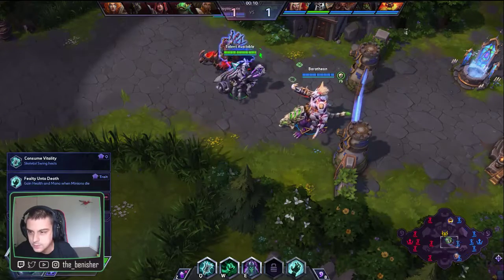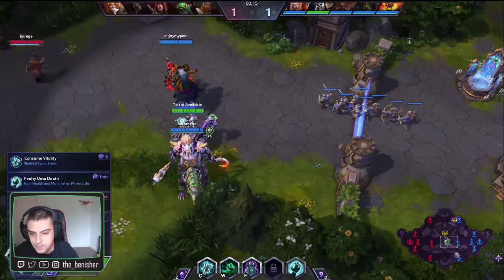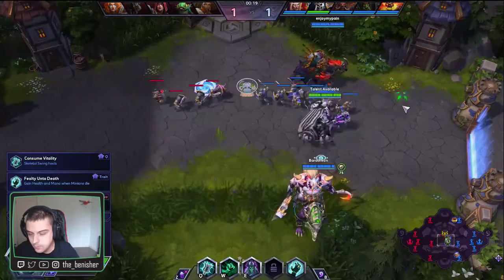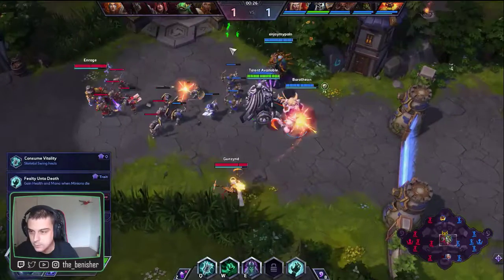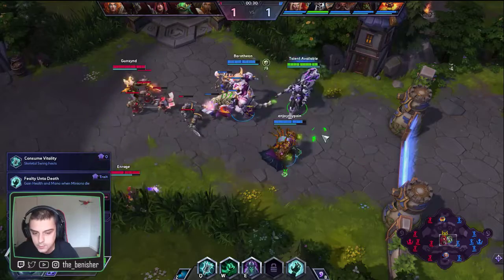The enemy team does have a Sonya, so it might not be as bad as I think it's going to be. Based on this map I'm going to go Bolt of the Storm as a Death talent, so I can gain health and mana when minions die, just so I can stay in lane much longer and hold that objective.